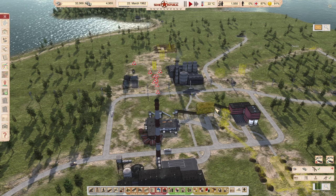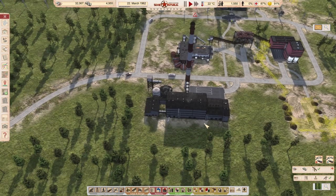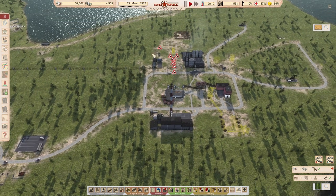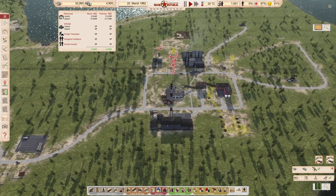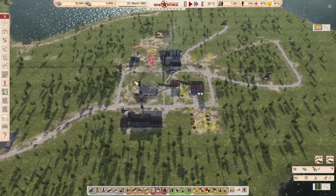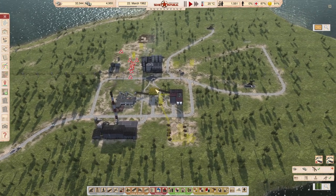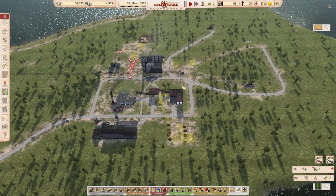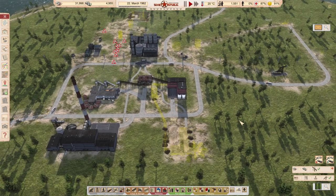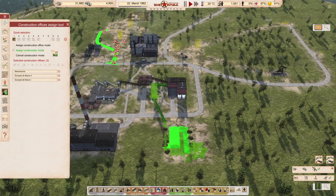Hey guys, welcome to episode 15 of the Sputnik challenge. We're getting along quite nicely, but the issue I'm still facing is money. The more money we make, the more flexible we are in what we're creating, so I want to put some priority on finishing the uranium processing factory.